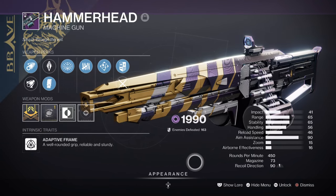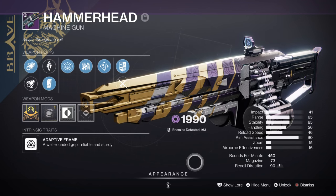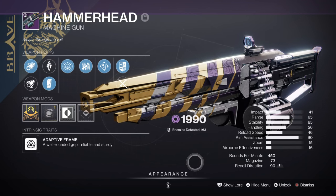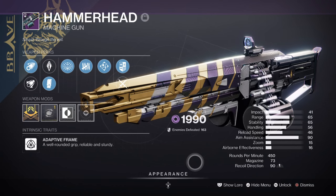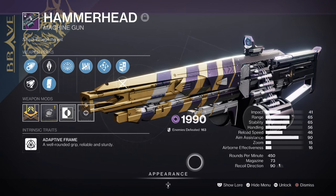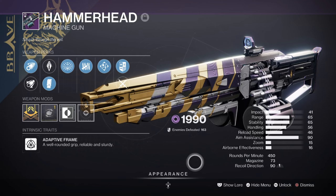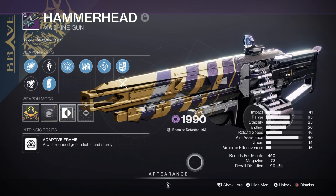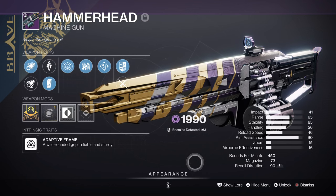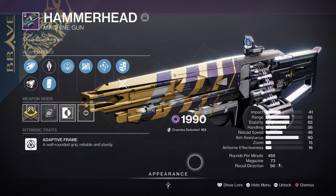For the heavy, we have the Hammerhead with Destabilizing Rounds and Killing Tally, as I thought it would be most appropriate to use a machine gun with deep reserves on hand. You will run out of ammo with the weapons we are running if you're not careful, and using an adaptive frame machine gun is the perfect weapon to have on hand, as you can use this as a proto-primary weapon when needed. With what we currently have on hand, we generally shouldn't burn through our ammo too fast, but following the same method I'm using will guarantee a better run overall.